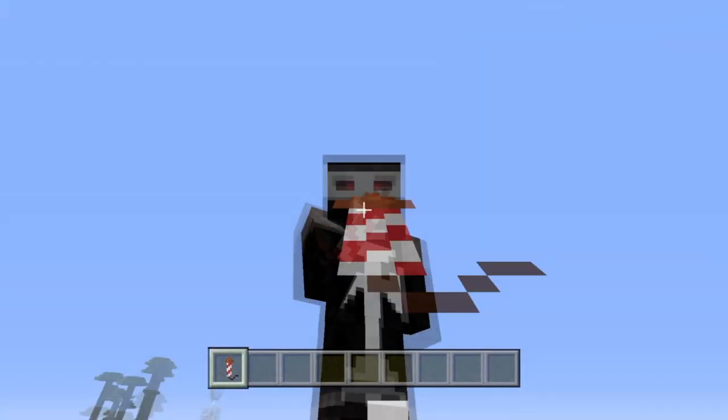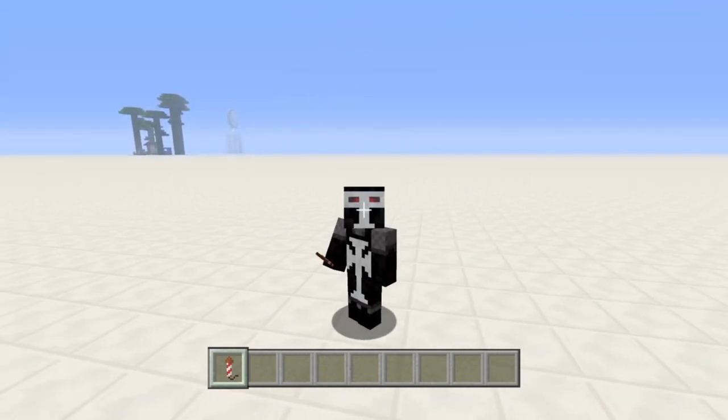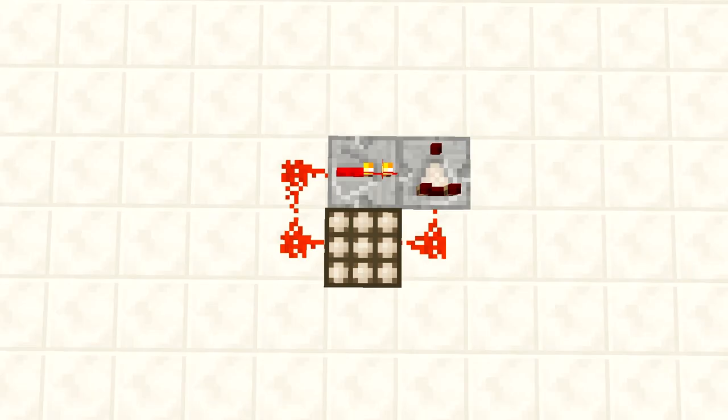Hello everyone! Sorry for the delay in this week's video, but yesterday was actually my birthday, so I was too busy celebrating to record on Saturday. So without any further delay, let's get into the video. Today's tutorial is my original design, the once per day switch, and it only allows a redstone signal to pass through for a part of the day, and you can adjust how long the signal stays on for.